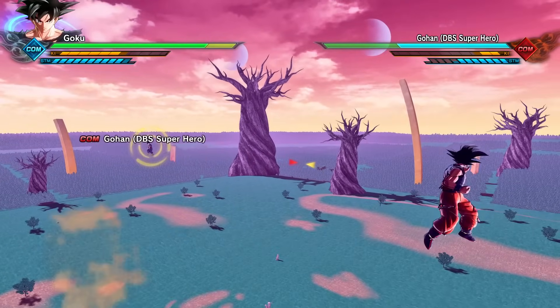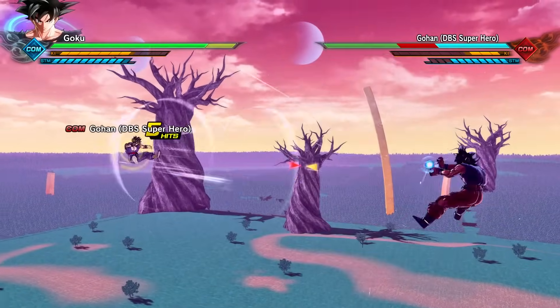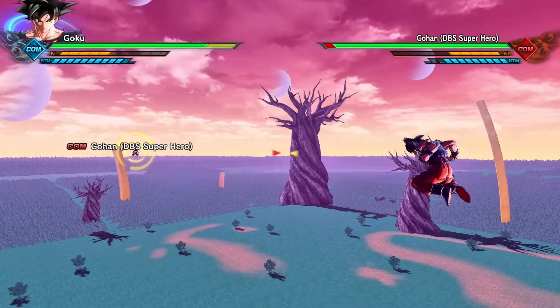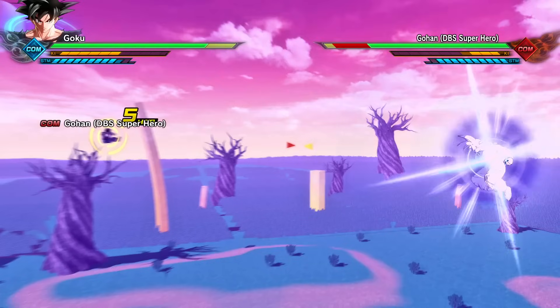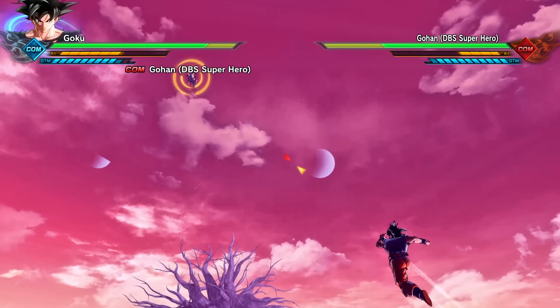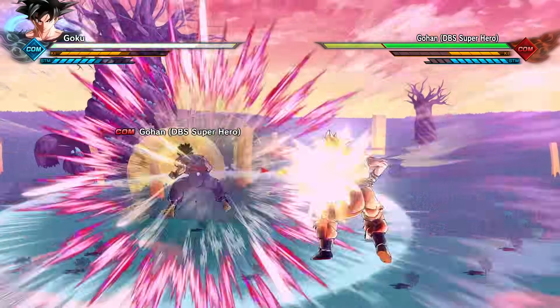Wait, I wasn't necessarily paying attention — was that Kamehameha or Masenko? I'm pretty sure it was Masenko. Obviously I know the difference, I just wasn't looking at that side of the screen. Motionless Kamehameha once again — that charge aura is cool. We have the charge variant as well as the burst dash variants.